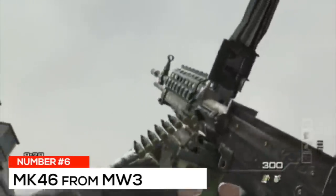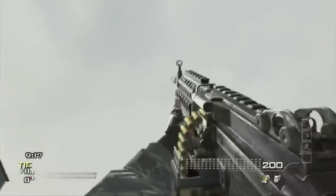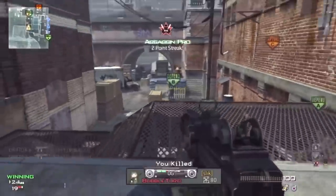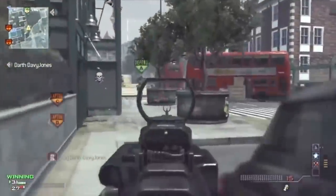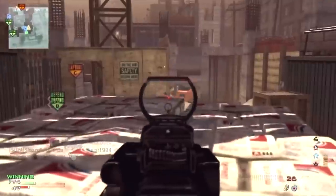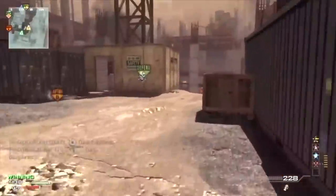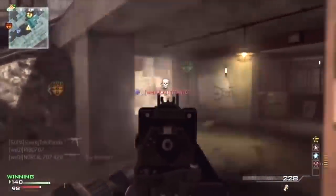At number six, the MK 46 from Modern Warfare 3 — yes, they're all LMGs. MW3 had a lot of guns, and the MK 46 was one of the most underrated. It fired at 857 rounds per minute with a 100-round mag — 150 with extended mags — and dealt 40 damage up close decreasing to 35 at range, making it a three-shot kill from any range. It had low recoil, but also featured an extremely long reload time of 8.67 seconds. LMGs weren't prominent in MW3 due to the power of SMGs, but the MK 46 was personally my favorite LMG from that game.